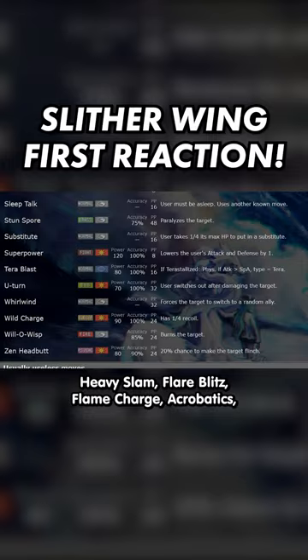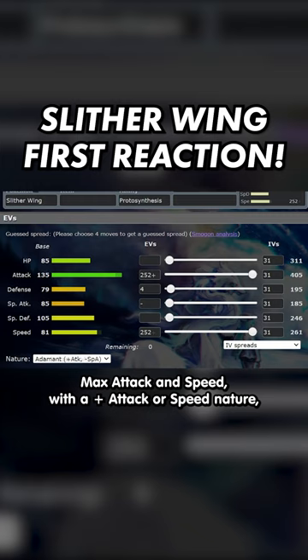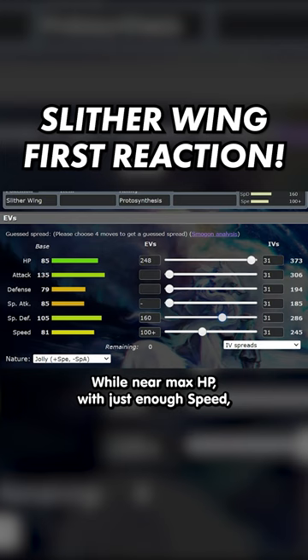Attack is Slytherwing's highest stat at base 135, followed by Special Defense, then HP and Special Attack. Max Attack and Speed with a plus Attack/Speed nature is the way to go if just focusing on attacking. While near max HP with just enough Speed and the rest poured into Special Defense with a plus SpDef nature actually makes Slytherwing quite the tank, and can help it to more easily set up.